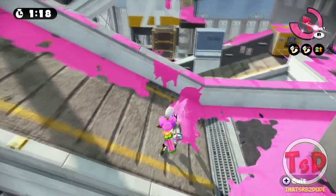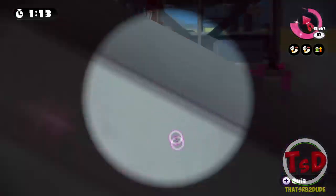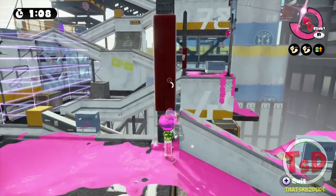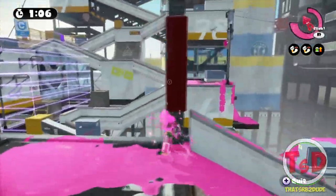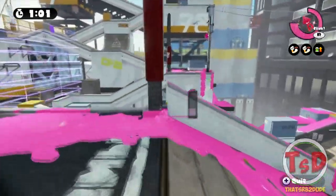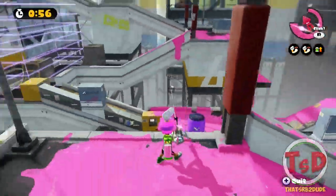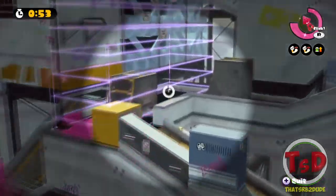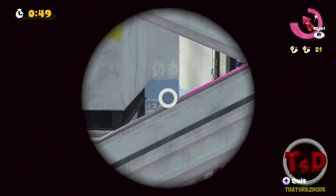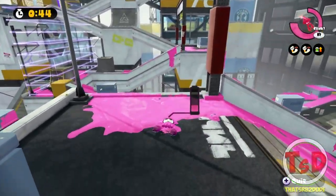The sniper can pretty much call out everything because the sniper's usually going to be standing on Plat, and it makes it very easy to locate where every other enemy player is. So it's very important for the sniper to be calling out most of the callouts on Moray Towers, because it's much easier for them to actually locate where people are. With that being said, I hope you guys have enjoyed this. Please like, favorite, comment, and subscribe to the channel if you haven't already. Follow me on Twitter and Twitch, both in the description below. This has been ThatSRB2Dude, and I shall see you guys in another video.